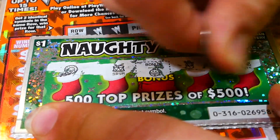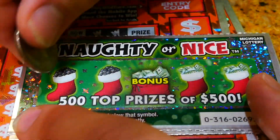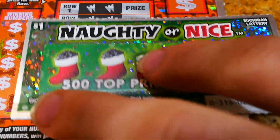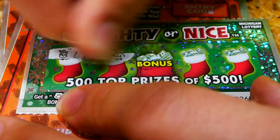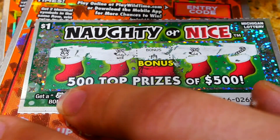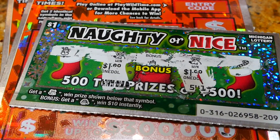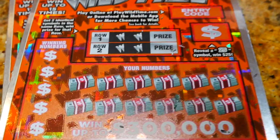Nothing there. We got a couple left of the dollar ones. So far we got $1, looking to get some more here. Candy cane — nothing there. Last one of the $1 tickets, let's see what we can find. Snowman, reindeer — there we go, another one! Candle, reindeer again, and a candy cane. So we got $1 here and $1 here for $2. We're at three bucks — better than nothing. Now we got the Wild Time tickets.